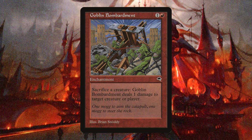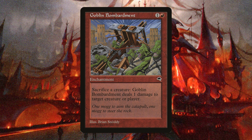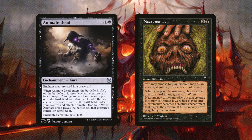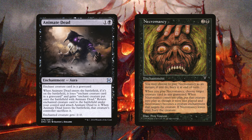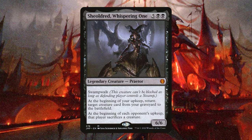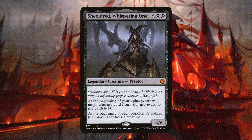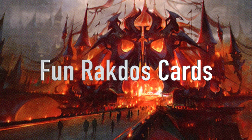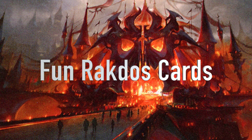While you'll be sacrificing a lot of creatures, you'll want a way to retrieve them from your graveyard as well. Animate Dead and Necromancy are both aura enchantments that can bring creatures back from your graveyard to the battlefield. Shalordrid the Whispering One is a powerful creature that has your opponents sacking creatures and you returning them at every upkeep.